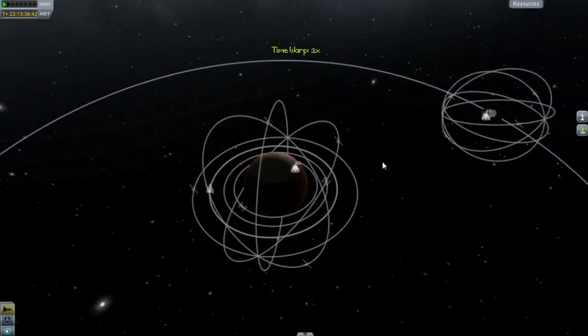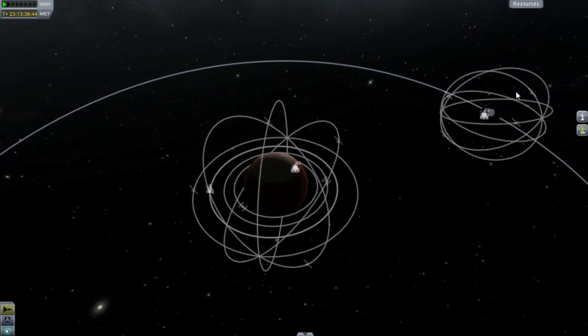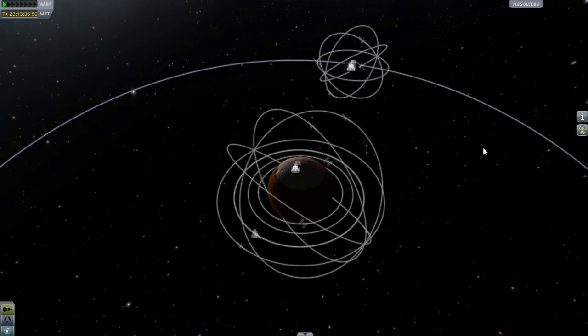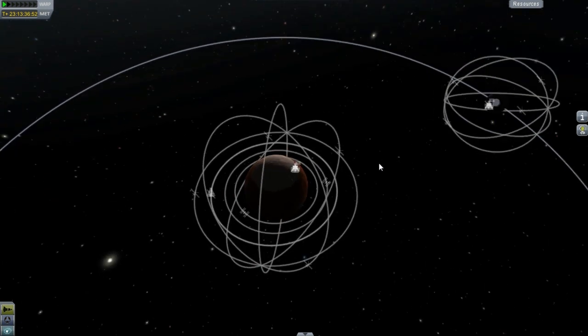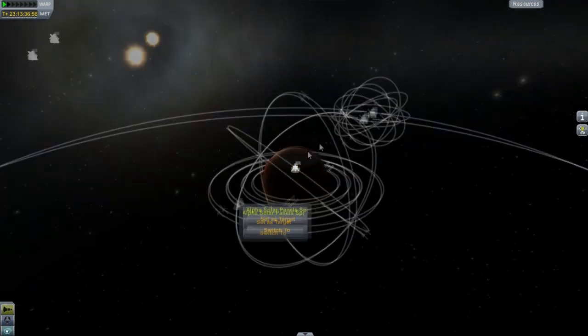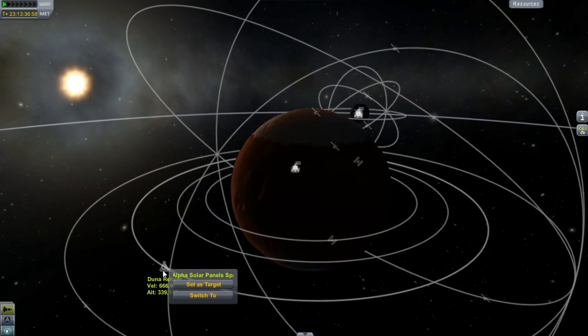The satellite networks — I'm not really going to cover those much. You guys all pretty much know what a satellite network looks like. There was a little spare part left over that I thought got deleted, but apparently it didn't. So we'll go to the Duna refueler real quick.